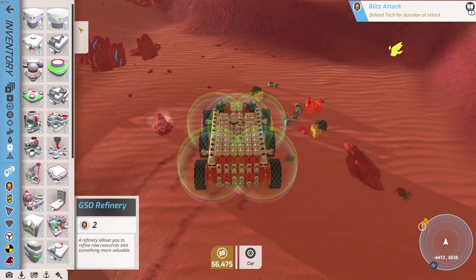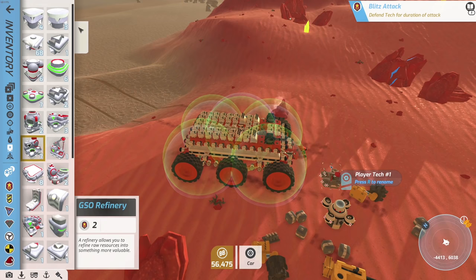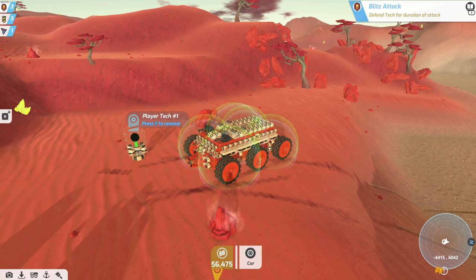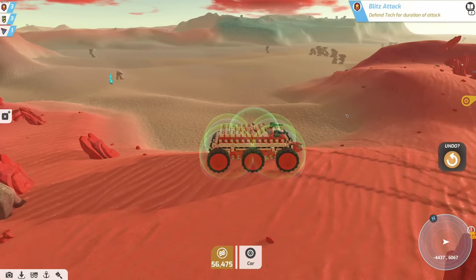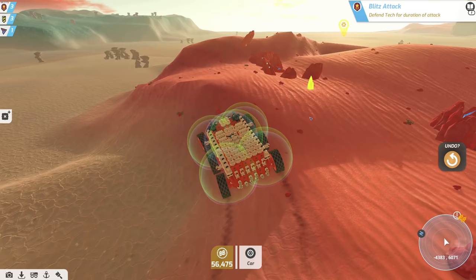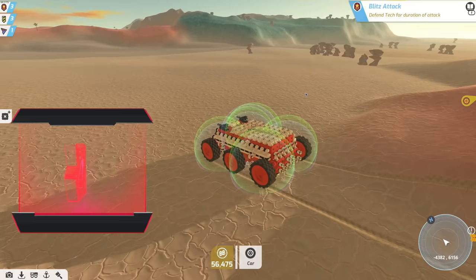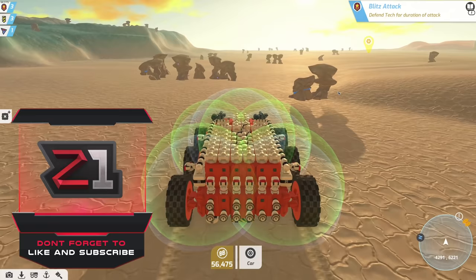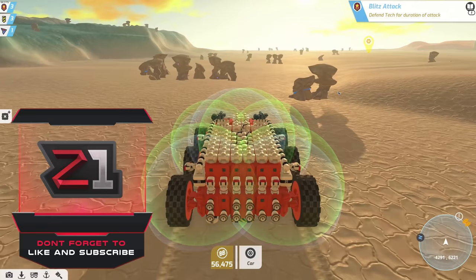Alright guys, we're gonna end the episode there. Next episode we're going to make our first teeny tiny flyer to go around and explore. Hopefully we can find an area with hawkeyes in it — those are typically further from your spawn location, or we might just not be at that level yet. Thank you guys for coming out! If you enjoyed it leave a like, subscribe if you're new, and special thanks to all the Patreons. Have a fantastic week — see you in the next one!